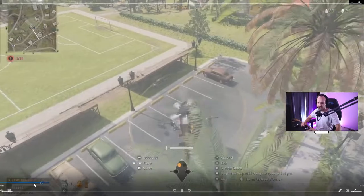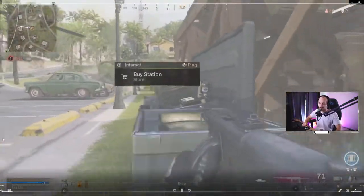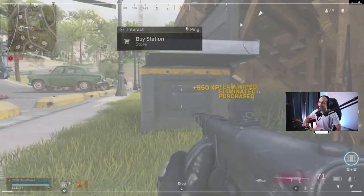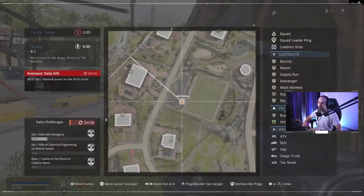Now we're resetting. Looks like he's eyeing up this buy station. What's he going to opt for? He's got 11,000 in cash. Going for that self-res - fair call - and a UAV. Nice, aggressive. I like that.